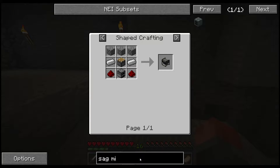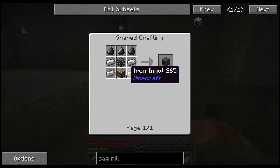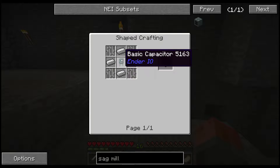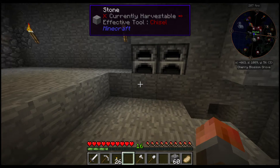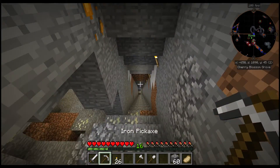The third machine we're going to need to create is called a SAG Mill. If you're familiar with Thermal Expansion, it's the equivalent to the Pulverizer. For this, we're going to need to get more iron, another piston, some more iron, copper - which is why we need the copper - gold and redstone. So the first thing we're going to need is gold and redstone, so let's go and get some of that. Which is why we need the iron pick.